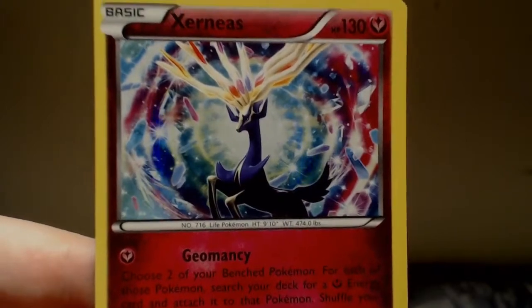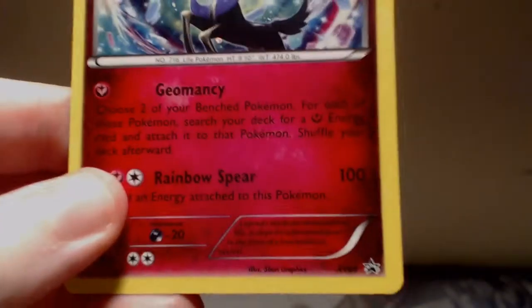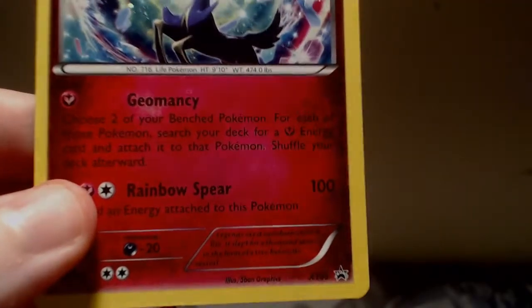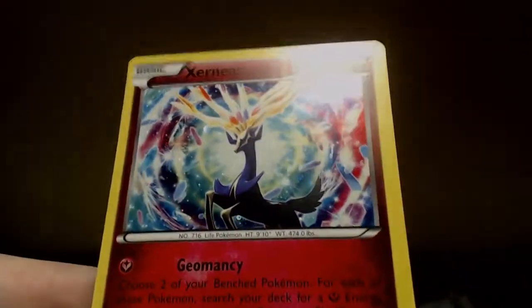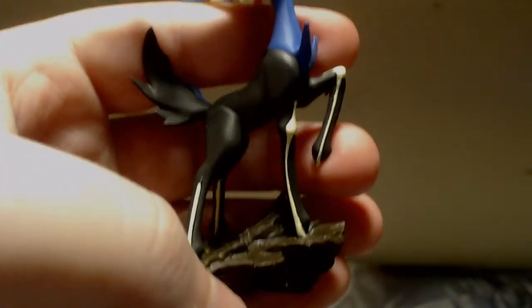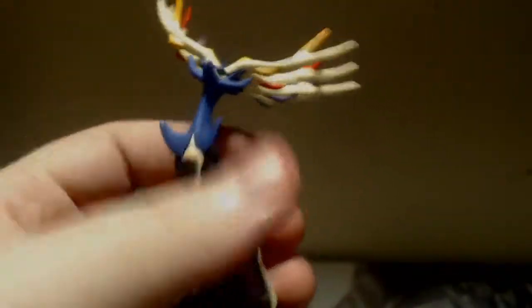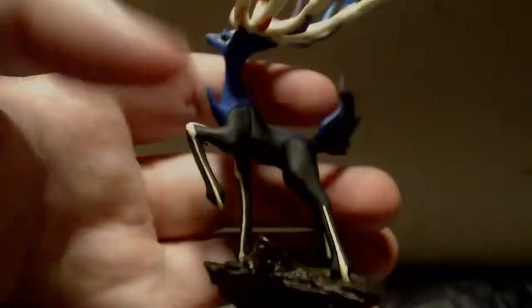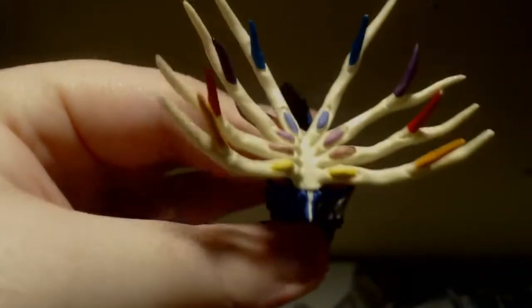So in this box we get a Xerneas holo promo. It is number 5 in the set — number 5 X and Y promo. Pretty, very sparkly. We also get this beautiful Xerneas figure. Luckily I don't have to use any metal thing to hold him up. He's already on a stand. His head's a little bent, but I should be able to fix that.